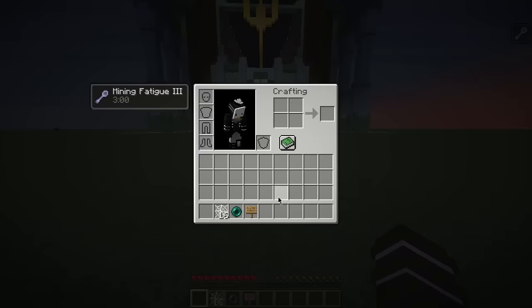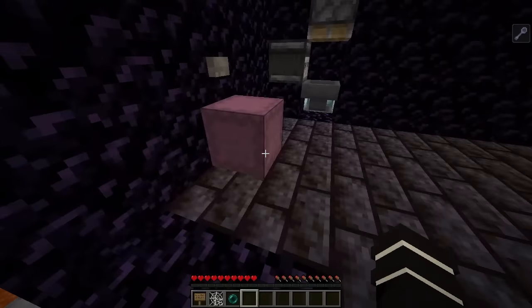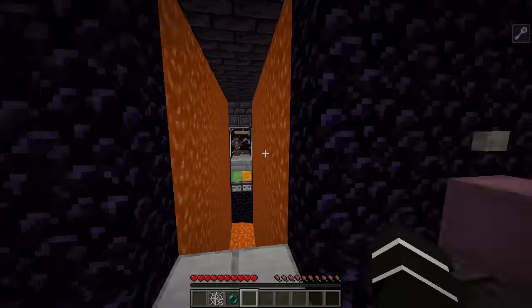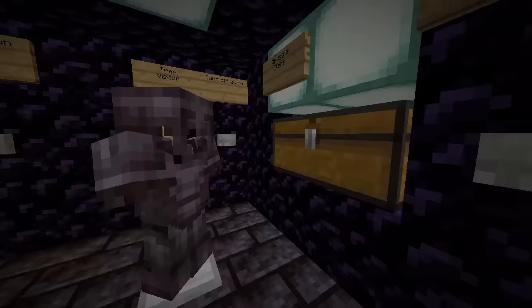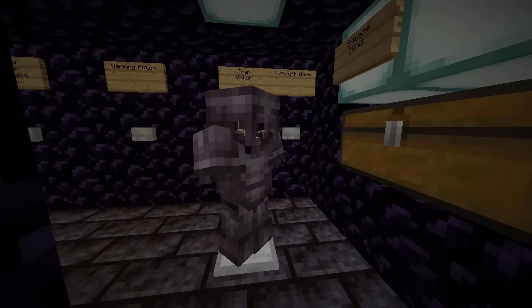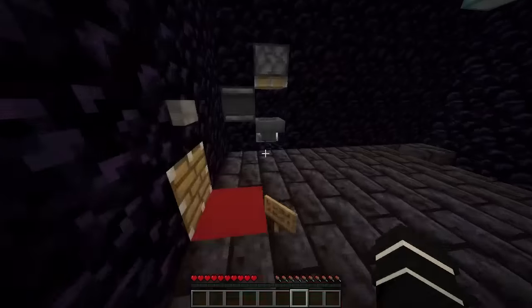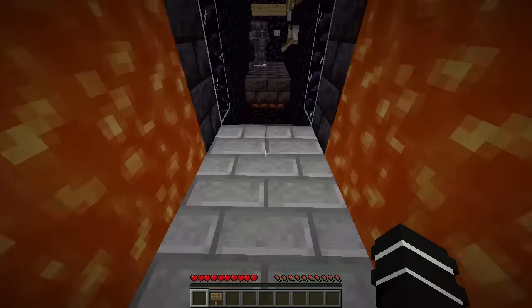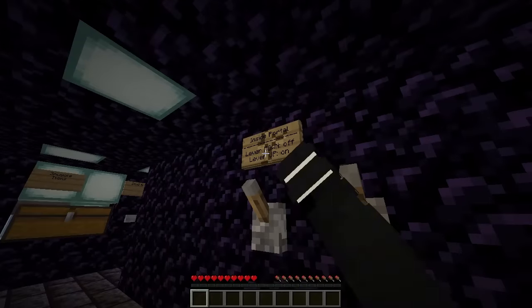Now it's time to go into the prison itself. I'm going to take with me a sign, an ender pearl, and a few cobwebs. When the guard asks me to put my items in the shulker box, I'm not going to actually put anything in. But when I'm over here, I'm going to throw down my sign around this corner so the guard can't see. Now I'm going to bring the cobwebs and the pearl into the death trap and let him kill me with them in my inventory. My items are now in the chest over here. The guard can look at them, but he most likely won't think too much of them since they're just random items — I can make it look even more inconspicuous by having random items like saplings and grass in there.